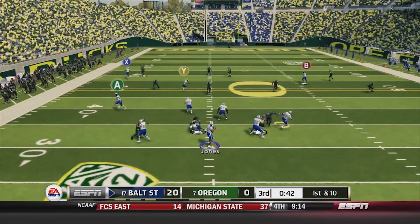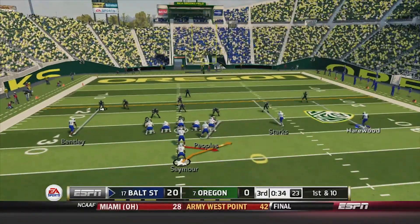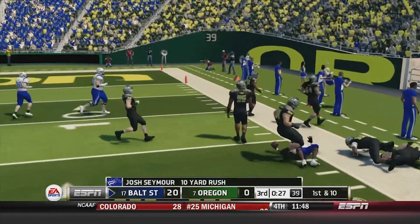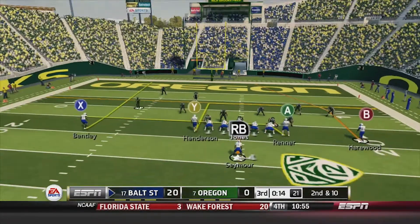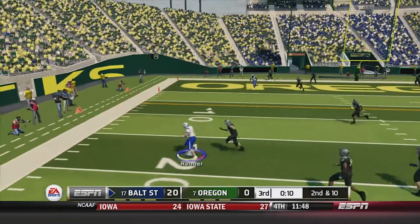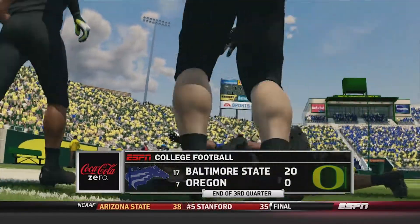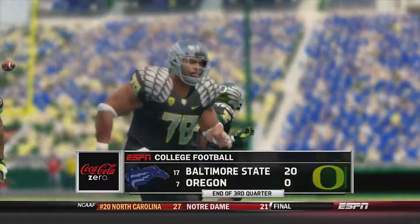Baltimore State ball, first and 10 — Jones throws it deep to Bentley, great catch out of bounds at about the 27-yard line, new set of downs in Oregon territory. Seymour with a nice juke move, breaks a tackle, gets the first down just barely, a ten-yard run. Baltimore State second and 10 inside the red zone — Jones rolls left, throws to Renner, Renner gets about five yards. That brings an end to the third quarter. Baltimore State with a 20-nothing lead, one quarter away from shutting out Oregon in front of their home crowd. We'll be right back with the fourth quarter.